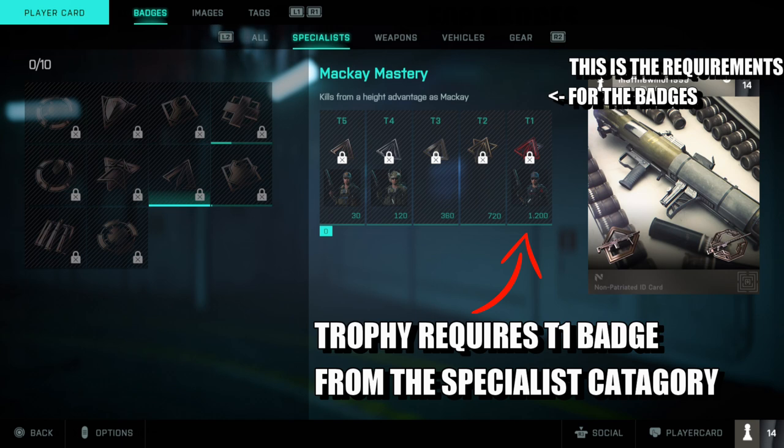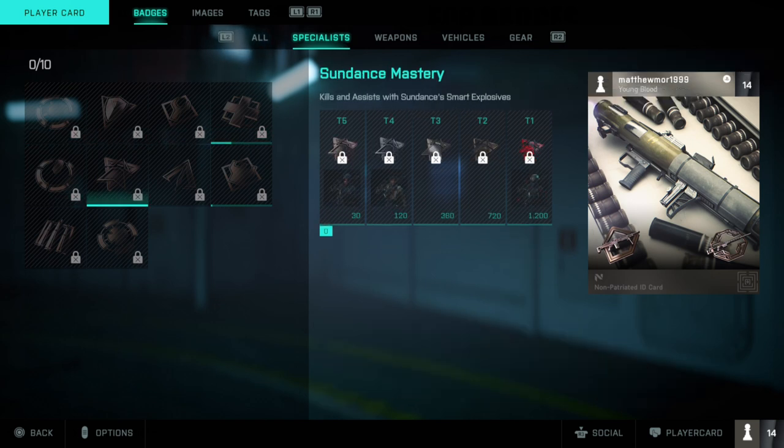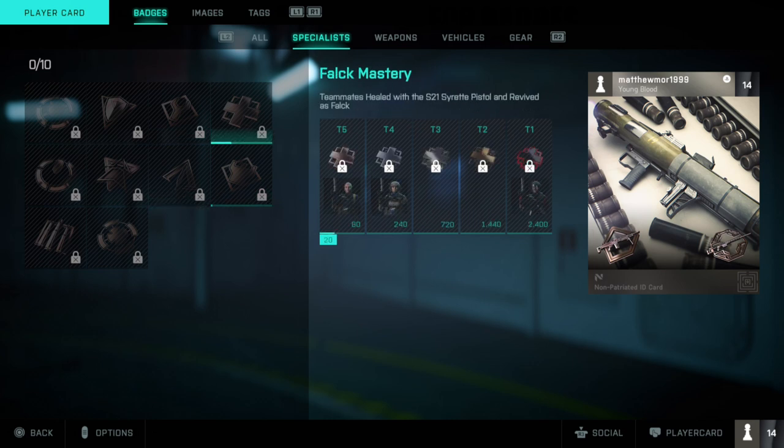I also looked at McKay — all you have to do is get height advantage and get 1,200 kills at height advantage. That's pretty easy to do; you just need to be about two meters above them and aim at them. I don't know every specialist since I haven't gotten that far into the game, but you've got options like spots and smart explosives. All you need is to get T1 off any particular specialist and that is how you get the trophy.